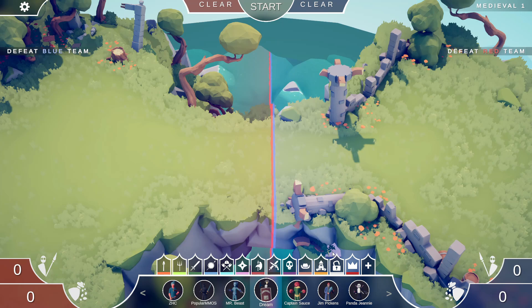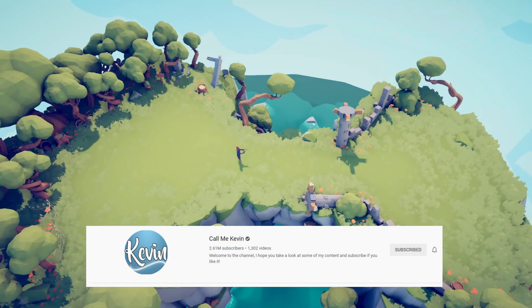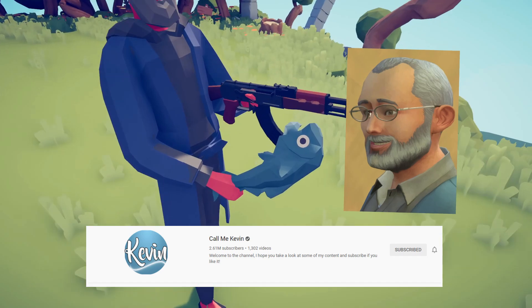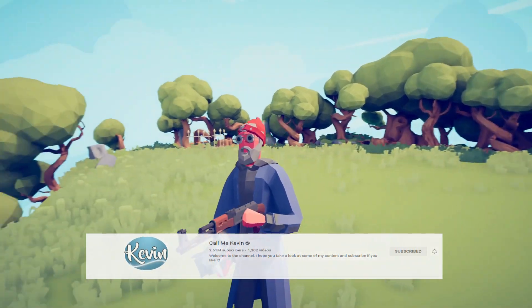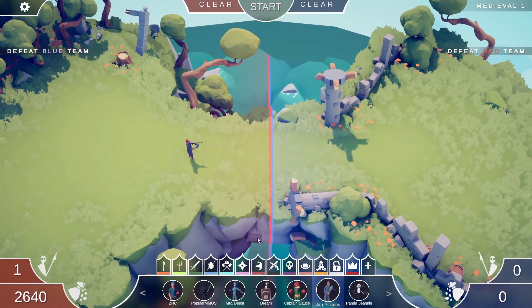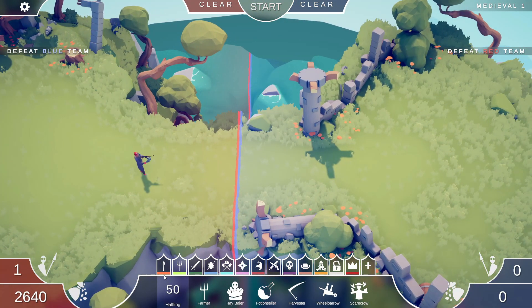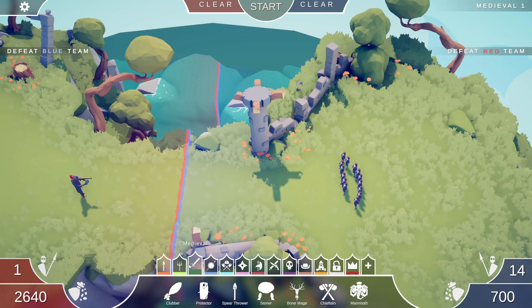Next up is another favorite — Call Me Kevin's channel. I couldn't really create Kevin himself, so I created Jim Pickens. Feast your eyes on the fantastical Jim Pickens! There are a few references in him — for example the fish from Kevin's Hitman series, where he uses the fish to kill people. I replicated the outfit and general style of Jim Pickens. I think it looks pretty good.